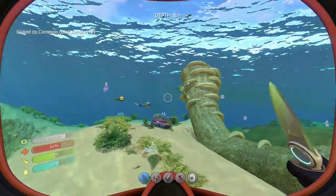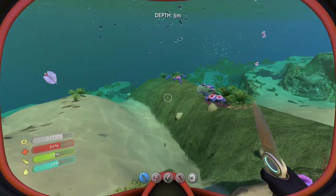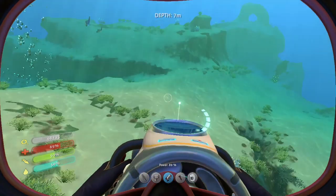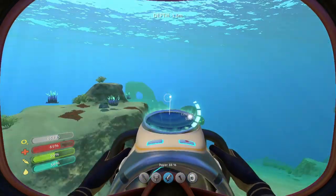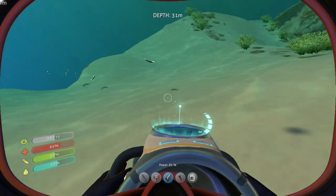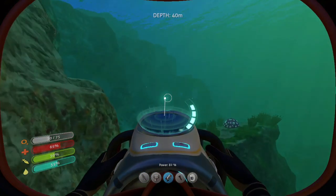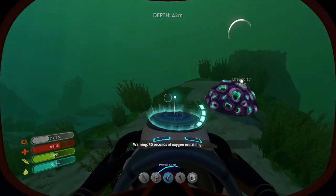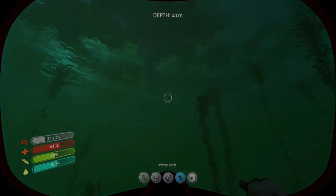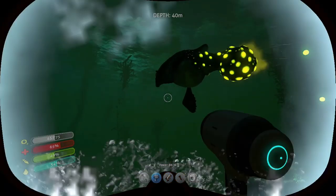Two pieces of coral — that's good. See if I can get some of these fish. I wonder if I can chase them down with the sea glide and still grab them. It's more difficult to aim, I know that. Oh, it gets deep down here quickly. It's getting dark. It's okay, I know what I'm doing. I don't know why I'm out here at night but we're gonna make it work.